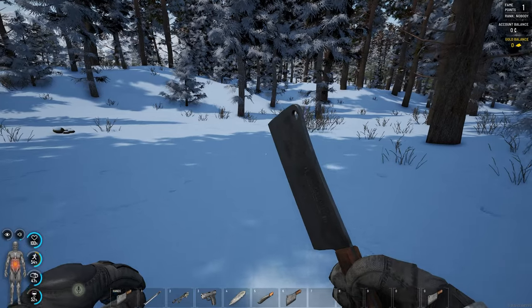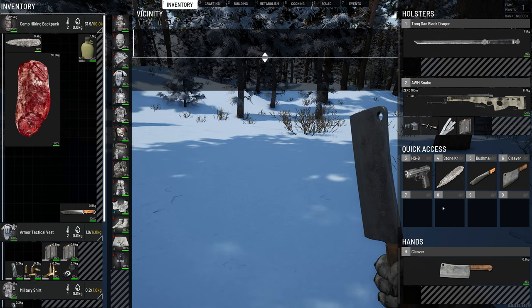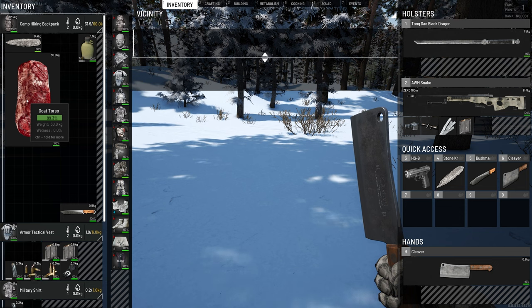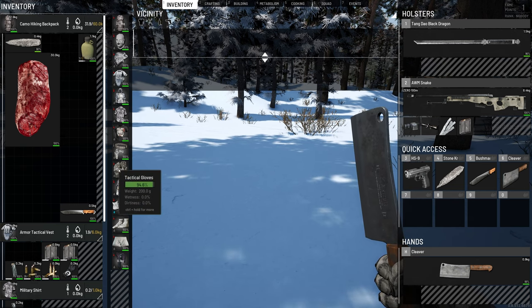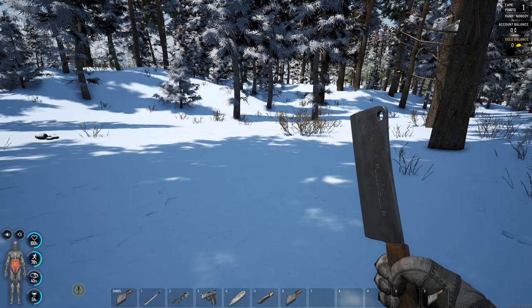Okay ladies and gentlemen, one final tip: there's a big difference in meat yield when you chop up a torso depending on your tool. Between a stone knife, a bushman, and a cleaver — if you want the most meat from a torso, a cleaver is the best tool to use, and a bushman is the second best. So aim for those tools.